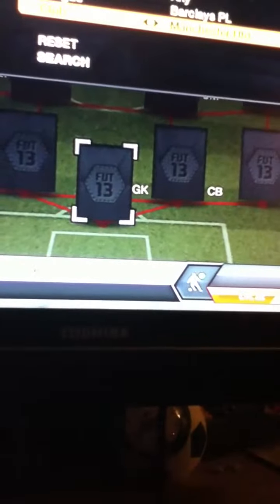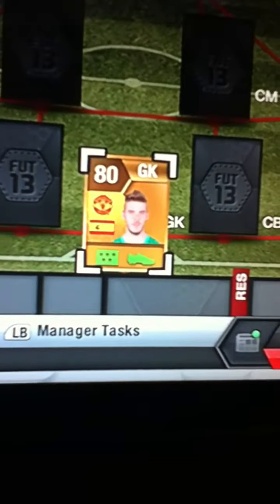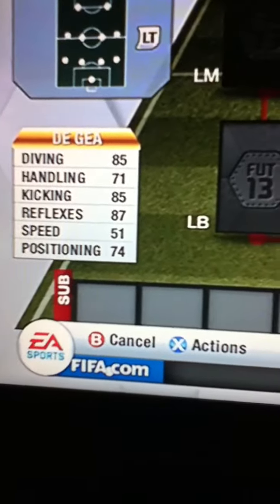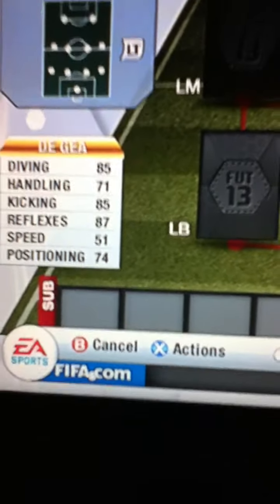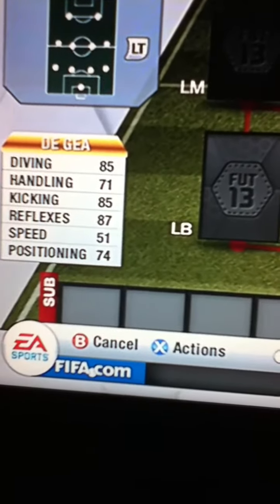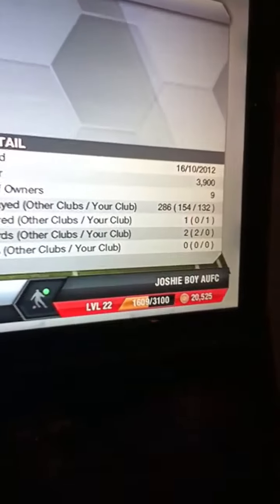My first goalkeeper is going to be David De Gea. He has got 85 diving, 71 handling, 85 kicking, 87 reflexes, 51 speed and 74 positioning. He cost me 3,900 coins, so he's pretty cheap.